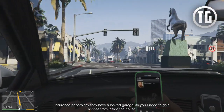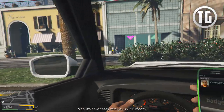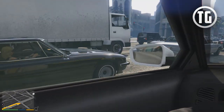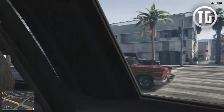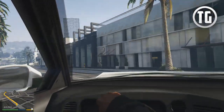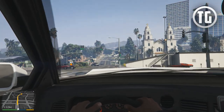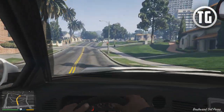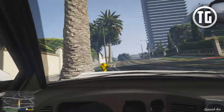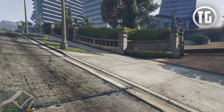Insurance papers say they have a locked garage, so you'll need to gain access from inside the house. Man, it's never easy with you, is it, Simi? Do not talk to me about easy, you thief! It's a nice car. Just leave my car here — nobody will notice, not suspicious at all.